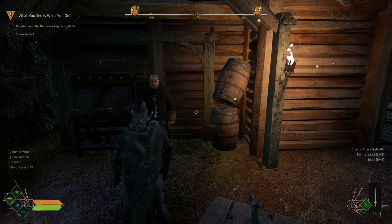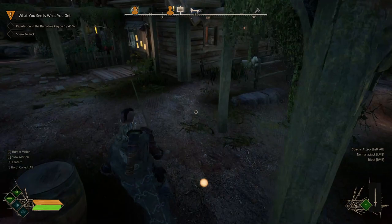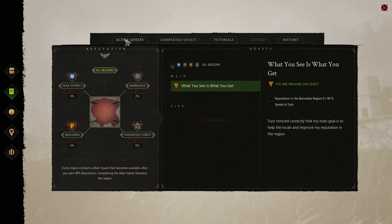Welcome back to episode 5 of Robin Hood Sherwood Builders. We are now on 'What You See Is What You Get.' Friar Tuck has given us the mission to go and build reputation in the Varnsdale region. We're at 0 of 40%. If we press J, we can open our active quests and we can see we're on 0% at the moment.